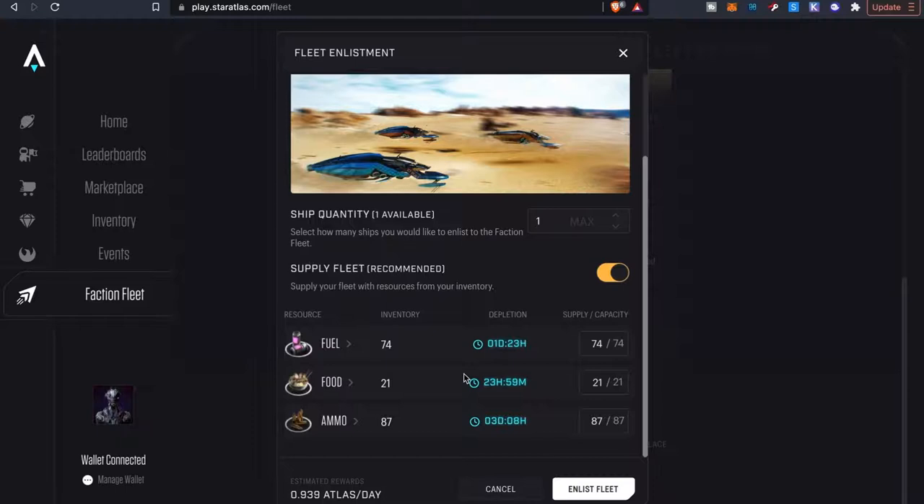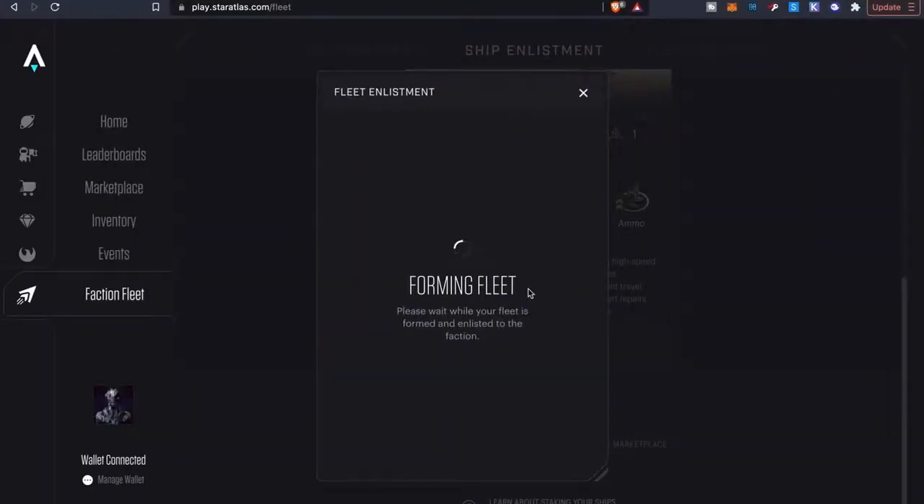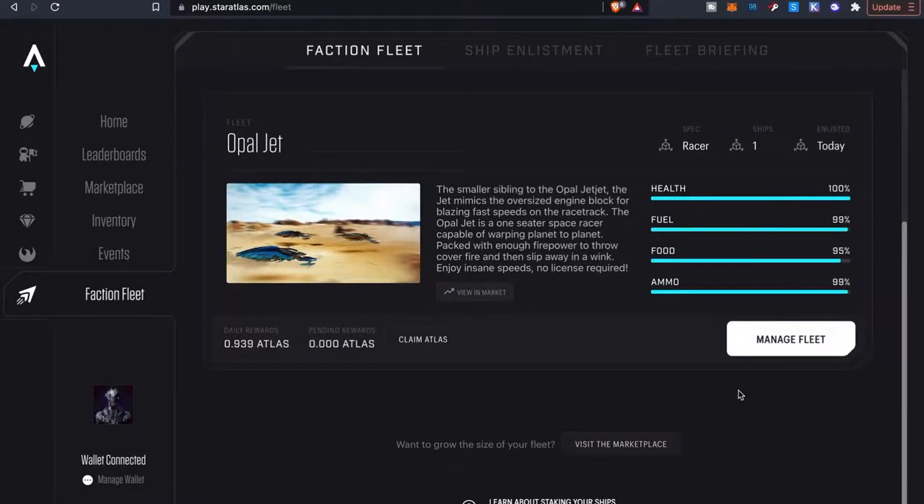That's just for the baby ship — other ships are probably going to earn a lot more, maybe anywhere from 50 to 200 a day. Those are just rough estimates I'm throwing out there. I'll go ahead and list my fleet — let's go ahead and wait for this.